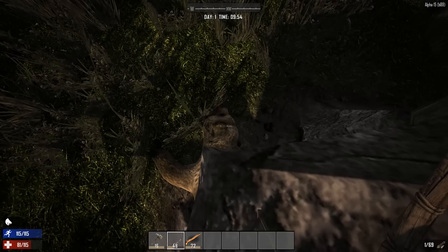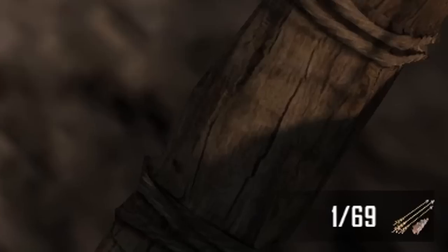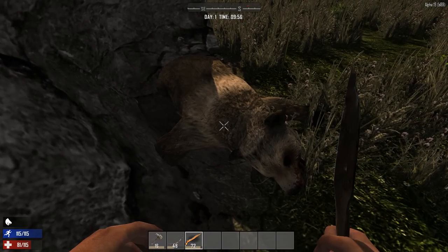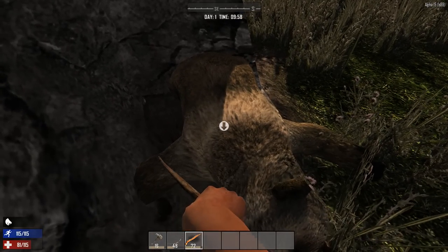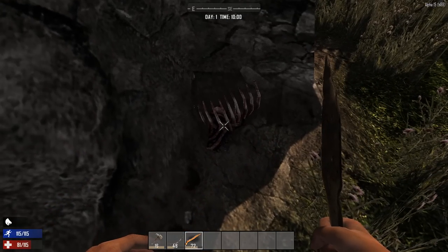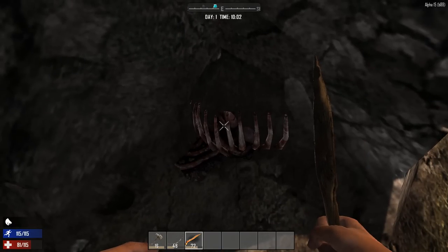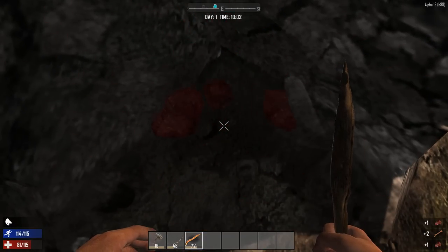We killed the bear — I shot like 30 arrows at him. So that's how you kill the bear. Like the stag, use your bone shiv on its corpse. And like the stag, the last hit turns its body into a pile of bones. Always hack this last piece — don't miss out on anything.